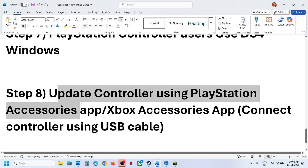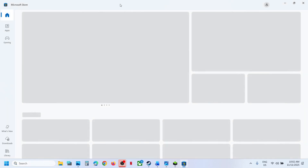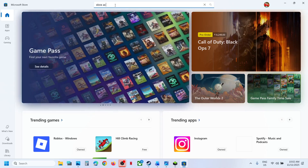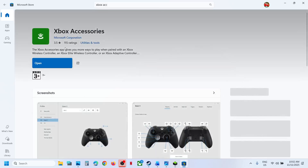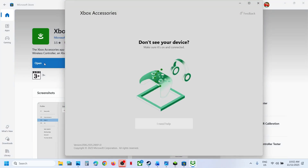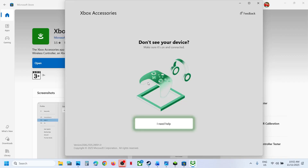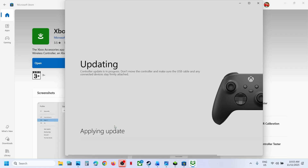The next step is to update your controller using the PlayStation Accessories or Xbox Accessories app. For an Xbox controller, open the Microsoft Store, search for Xbox Accessories app, and install it if not already installed. Launch the app, connect your controller using a USB cable, and once it's detected, click the three dots for More Options. You will see an Update option — click Update, click Continue, and let the update complete. Then relaunch the game.